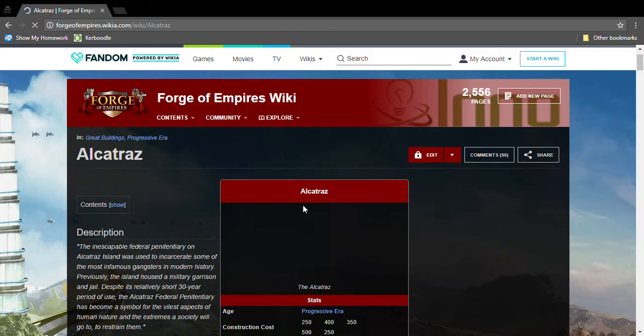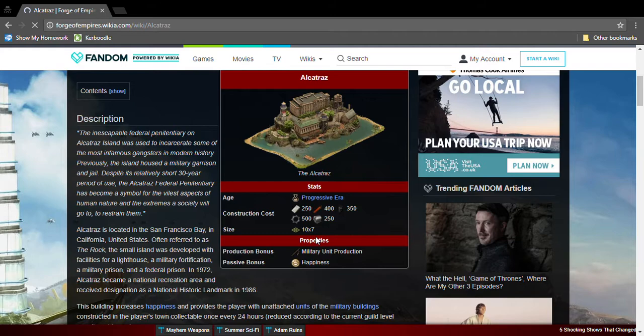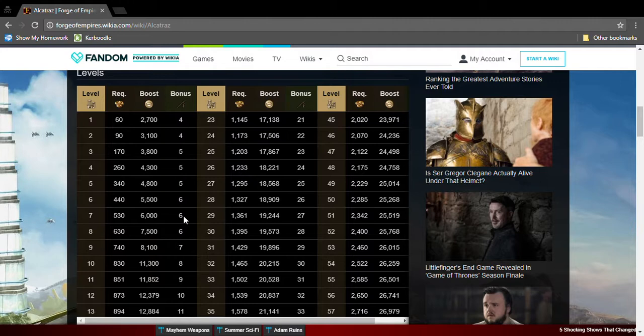The next great building is the Alcatraz. It's Progressive Era, so it needs Progressive Era goods. It's a ten by seven — absolutely huge — but it produces happiness and military units. You heard that right: military units. I suggest this great building very strongly. Delete all your military buildings except your Rogue Hideout.